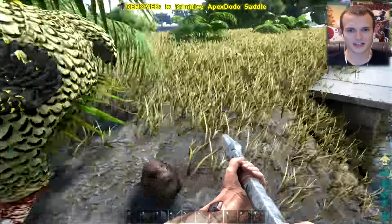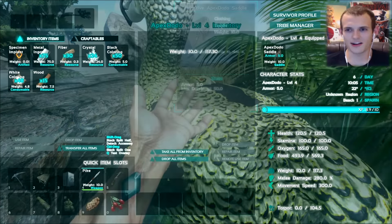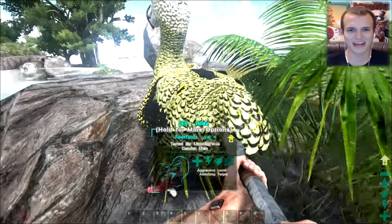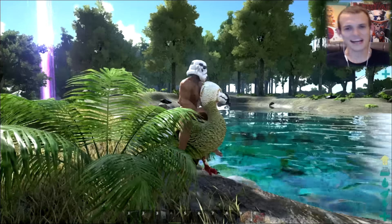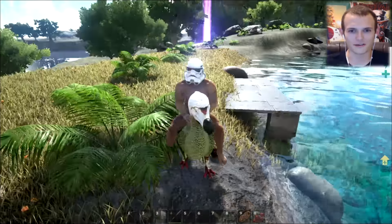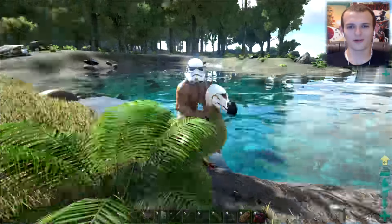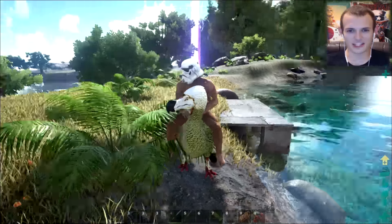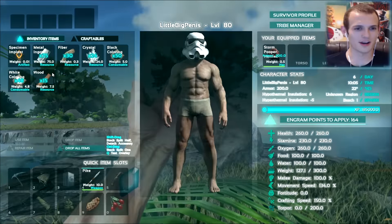Where the hell's the saddle? I put the saddle on. Come on, you glitchy ass. Maybe when I hop on the saddle appears. Nope. Look how hysterical this is — this is exactly why I had to have a Stormtrooper helmet. Can you be ridden? Oh, I have too much stuff on me, of course. But what a world, man. What a world. I'm in my underwear, riding a giant bird, wearing a Stormtrooper helmet. Nothing else I'd rather be doing right now.